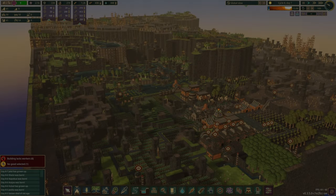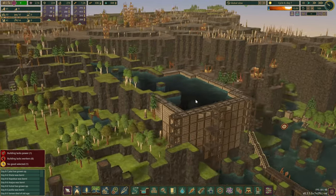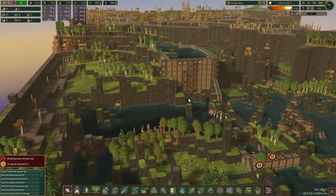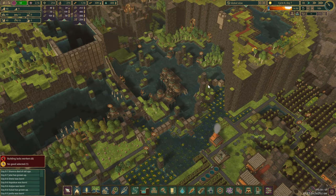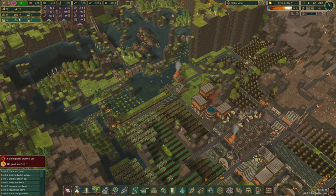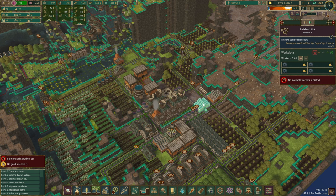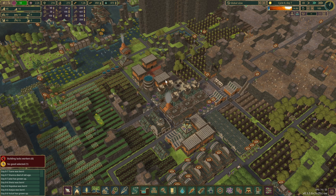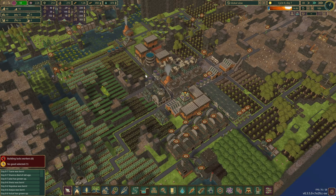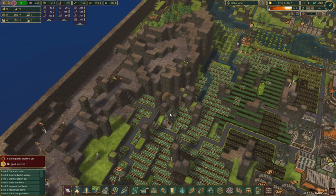Welcome back to another episode of our Timberborn series. In the previous episode we completed the reservoir to keep our beavers hydrated and raised the levees. We noticed our beaver population was dropping — we've got 40 right now, which is okay, but we still have another 15 jobs to fill and our builder huts are unfortunately pretty empty. We've got 10 kits already, so they should be growing up soon.